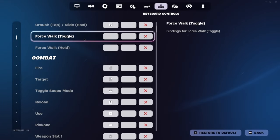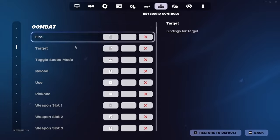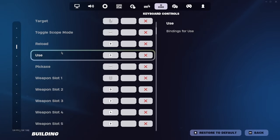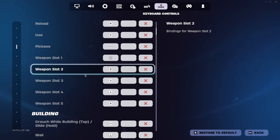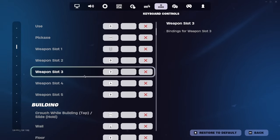I toggle abilities off because once I toggle them on I can never figure out how to toggle them off. Use is C, pickaxe is Caps Lock, weapon slot one is scroll wheel up, Q for my second slot, and three, four, five for the rest.